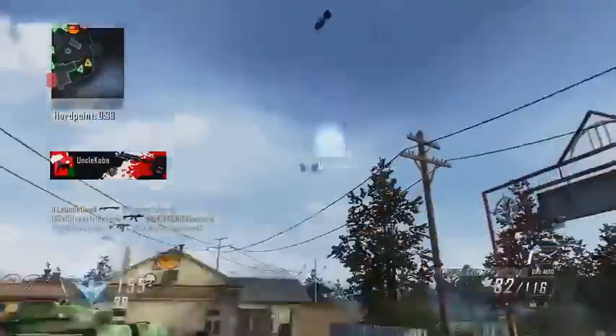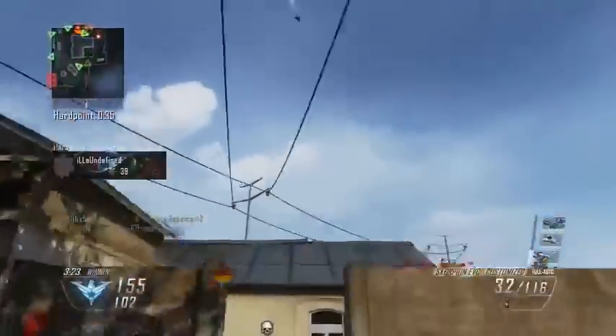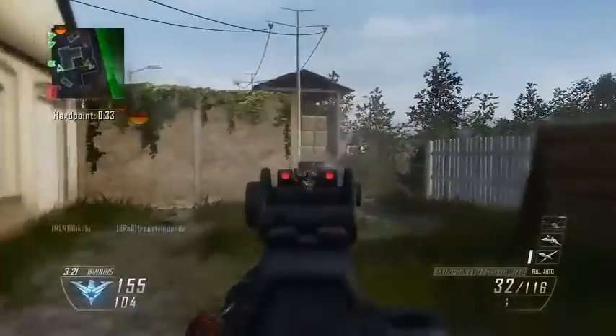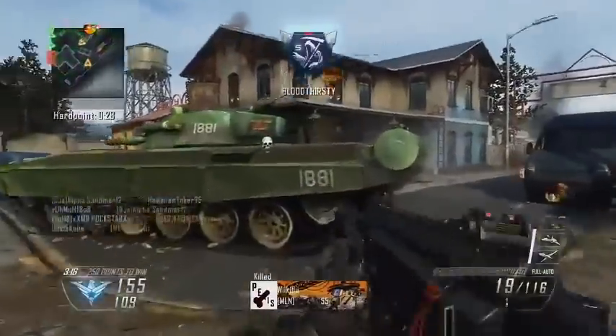The Black Hat and the EMP do a lot of the same things, just in different ways using different mechanics. Obviously one is thrown and one isn't. But personally I find the way the EMP works is much more effective, and that's what I'm going to be showing you in this video — how it works and what it can do.